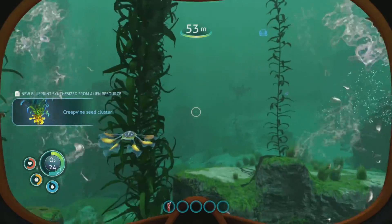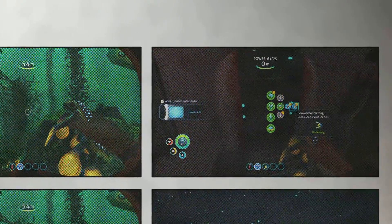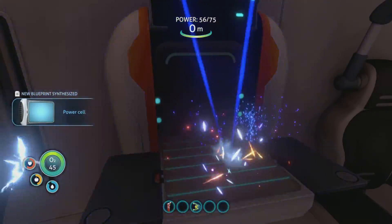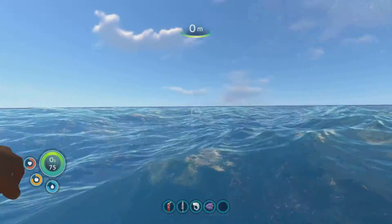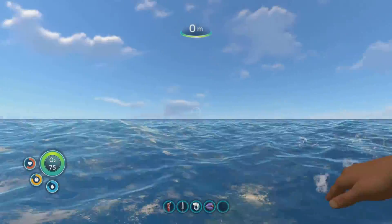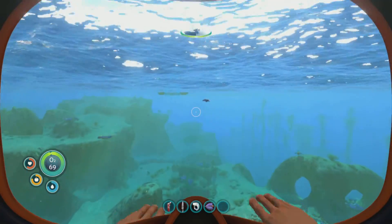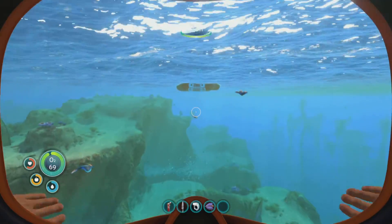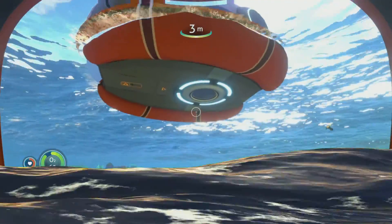New blueprint acquired. I'm gonna eat this — I don't care what anybody says, I'm eating a hoverfish. So I believe the mountain island is yeah, over there — it's protected by a giant cloud. So the goals for this video: first is get a sea glide, second is go to that mountain.